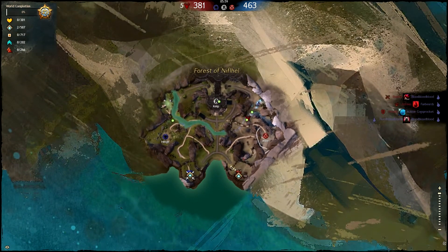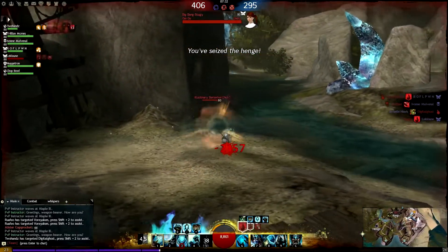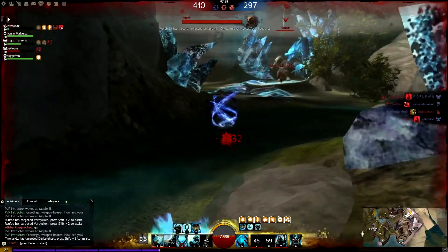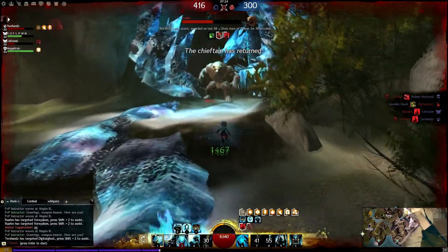The Forest has 5 points of importance: the Mine, the Keep, the Hench, and then the two bosses, Svanir and the Chieftain. Because the map is pretty symmetrical, I'm going to name the bosses your boss and enemy boss, and similarly name the points your point, the enemy point, and mid. The bosses respawn every 3 minutes and give 30 points plus a buff to whichever team kills them.